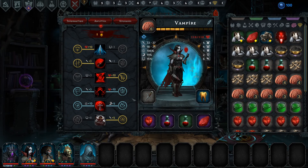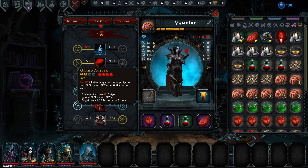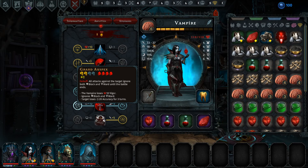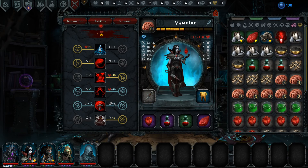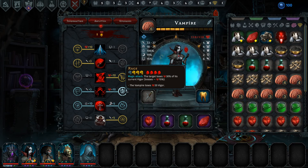My vampire friend. Doesn't spend action. More regeneration. This ignores... they lose evasion — that's the difference here. And they lose accuracy. I am more interested in the accuracy debuff, but I'm more interested in the evasion debuff here. Hmm. Hysteria — it loses 30%, 50% of its current vigor. I really don't like that. It loses 30% of its current vigor, and the vampire loses 20 vigor.